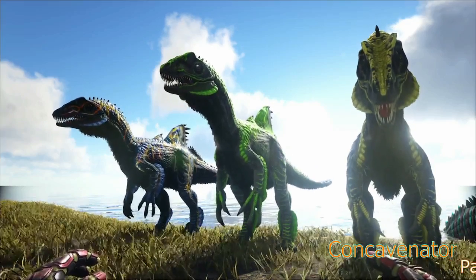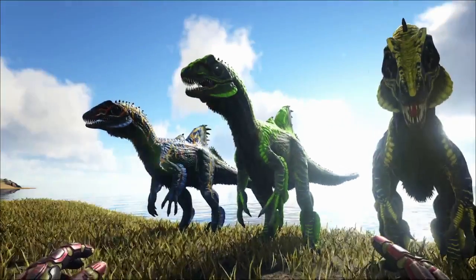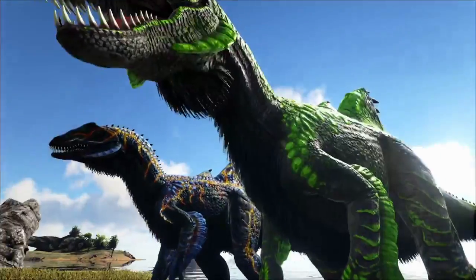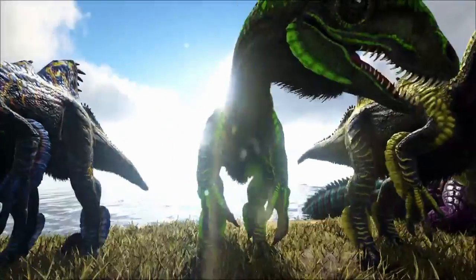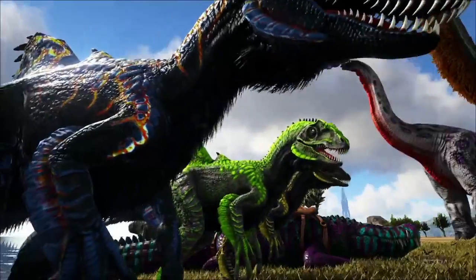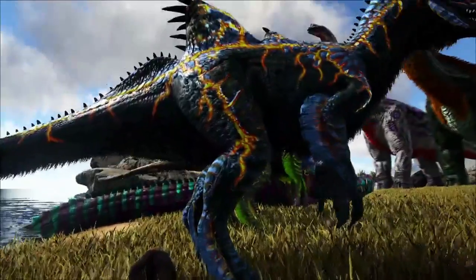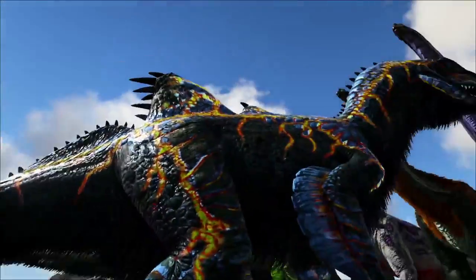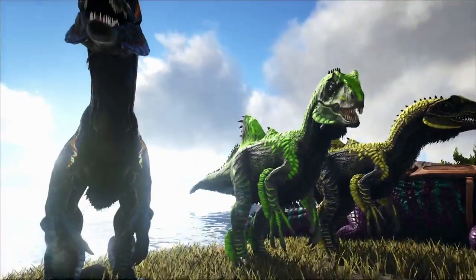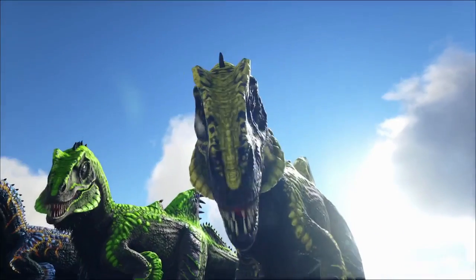Here with our fifth creature, we got the Concavenator. This spawns in three different variants: the normal variant on the right, the aberrant one on the left, and the X variant that spawns on Genesis Part 1 — I believe in the lava biome, because it has this little flame effect on it. What the Concavenator is, is basically like a giant sand shark.